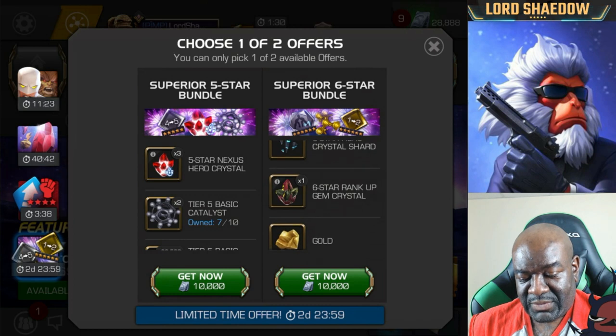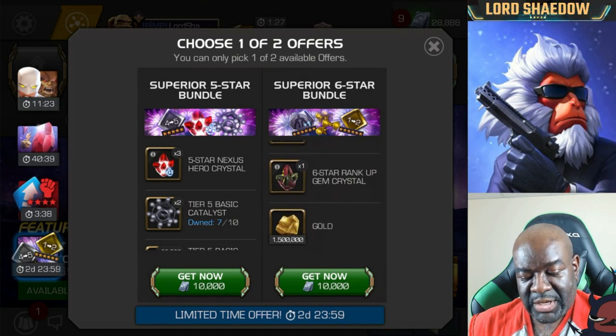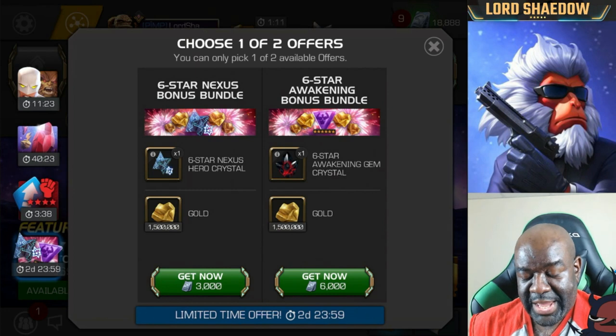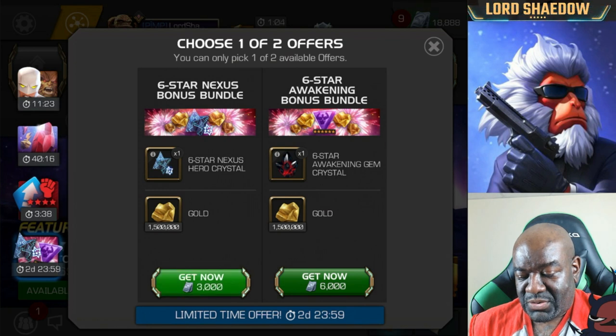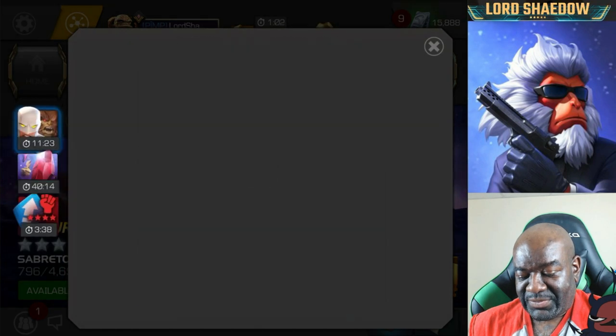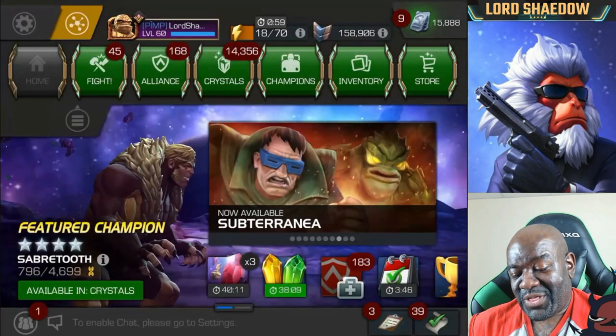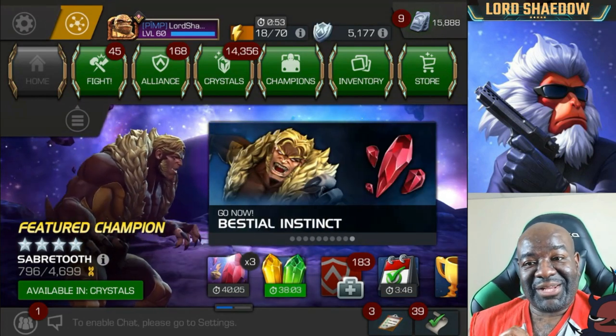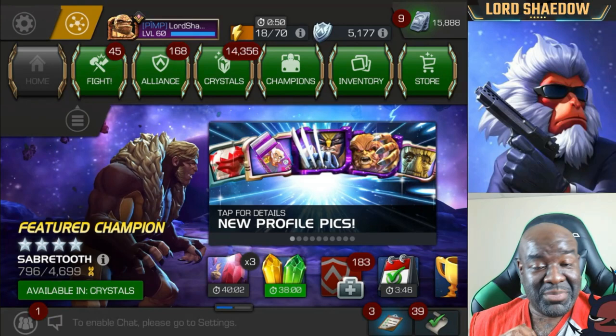Here's the superior one — we got those. A couple more six stars. There's a rank up gem crystal — I have a generic rank up gem already, so that'll save me somewhere. Let's go ahead and get that superior six star bundle. And this time we're not going to back out. I want that six star nexus crystal — there it is.